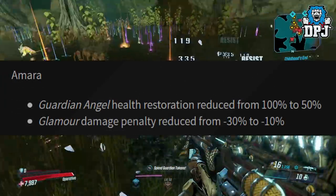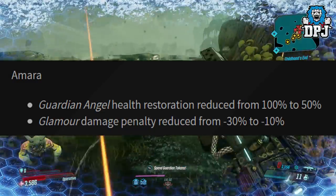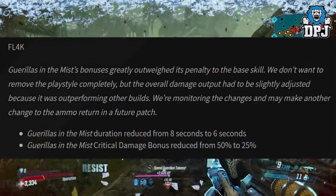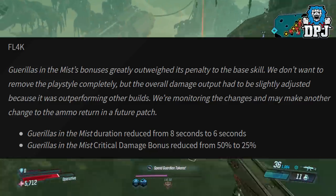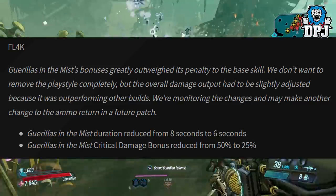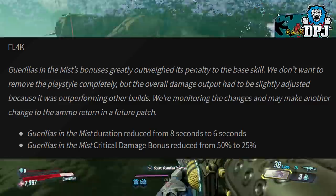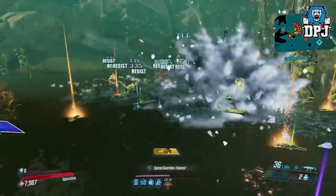Amara: Guardian Angel health restoration reduced from 100% to 50%. Glamour damage penalty reduced from minus 30% to minus 10%. FL4K: Guerrillas in the Mist bonus has greatly overweighted its penalty to the base skill. The overall damage output had to be slightly adjusted because it was outperforming other builds, but they don't want to remove the playstyle completely. They're monitoring the changes and may adjust ammo return in a future patch. Guerrillas in the Mist duration reduced from 8 seconds to 6 seconds, and critical damage bonus reduced from 50% to 25%.